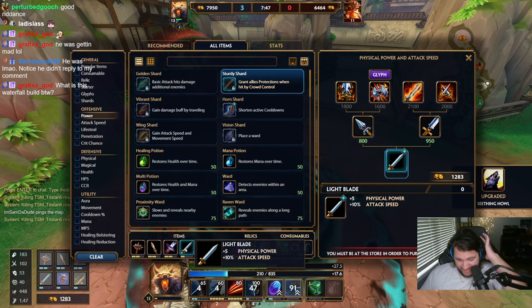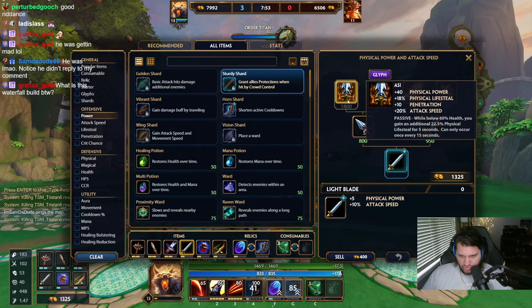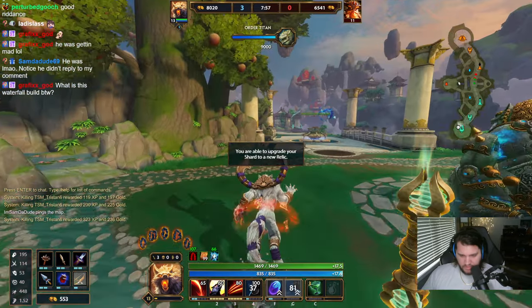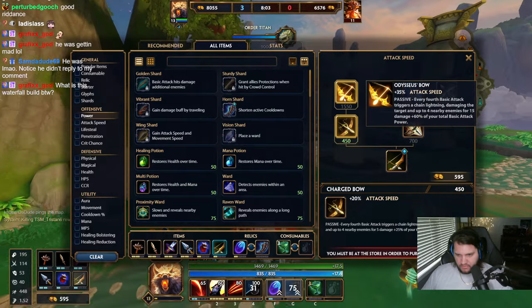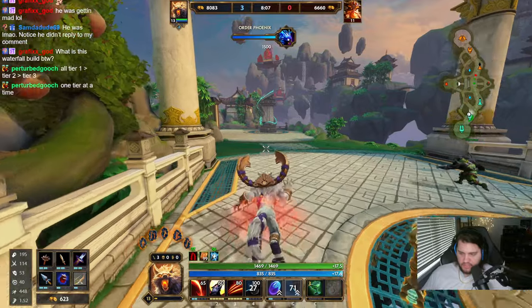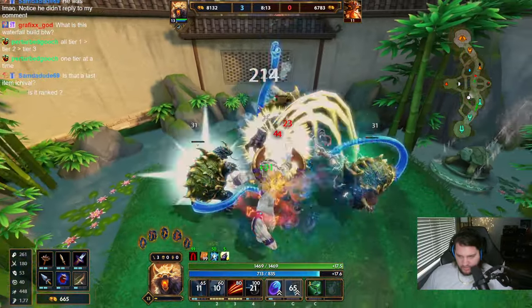If he doesn't throw his stun out, then I can never three him, and I'm maxing my threes. I could actually just go Kins, but Aussie's kind of open, I'm just going to go Aussie. I get the bad tier two — the Oboe, but I want the Ichival one. Waterfall build is all tier one items filling your slots, then you upgrade to tier two, and then once you're all upgraded to tier two you can go to tier three.